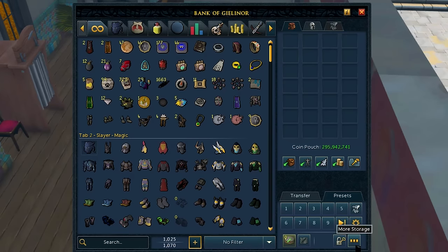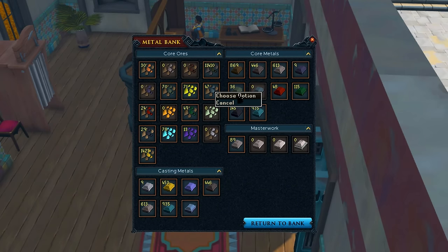Did you know you could check your metal bank, and therefore the amount of ores and bars you have from your bank, by clicking on this icon? Well, in case you didn't, now you know. Unfortunately, it's just the ability to view your metal bank, and you won't be able to withdraw anything from this interface.